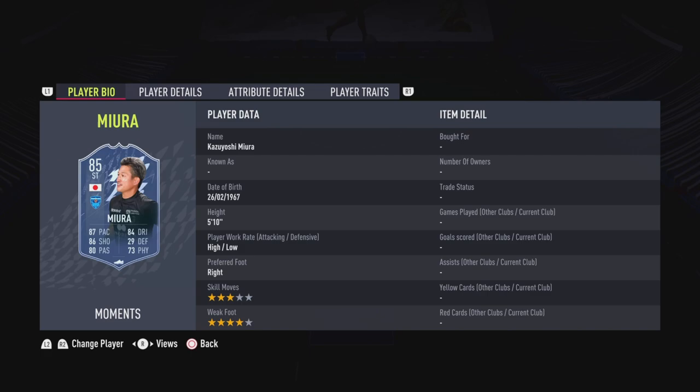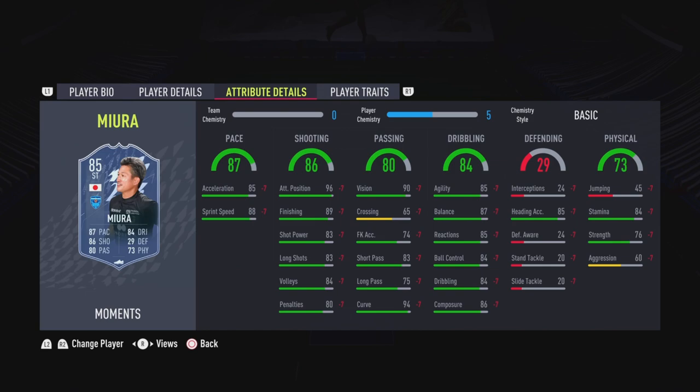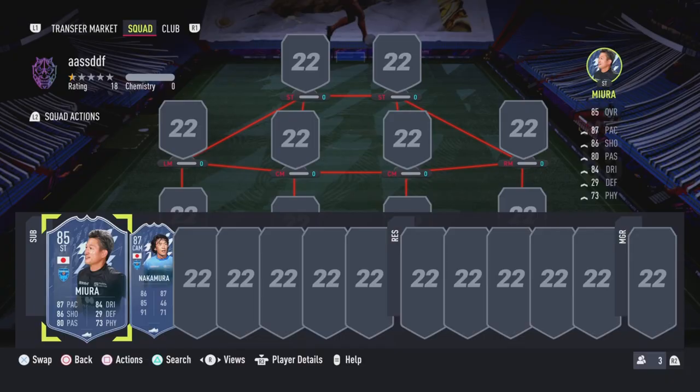Both cards look very good. Here are the in-game stats for each card. Kazoo is 5'10", high/low work rates, right-footed, three-star skill moves, four-star weak foot — not the best overall, but a fun card. His stats look pretty good: pace is good enough, shooting is very good with 96 attack positioning, 89 finishing, shot power, and 83 long shots. Passing features 90 vision and 94 curve, with decent short and long passing. Dribbling is consistent across the board.